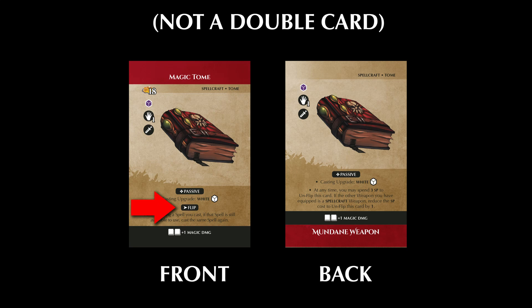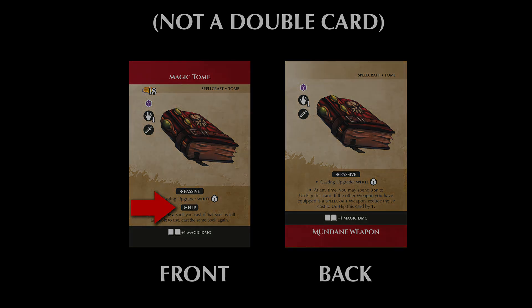For example, the magic tome does not have the double tag, meaning it's meant to be equipped using its front side. However, it has an ability with a flip condition tag. This tag requires the equipped adventurer to flip the card when used. On the back side of the tome, the adventurer can spend SP to unflip the card and use the ability with the flip condition again. This mechanic is used with guns and all sorts of items that are intended to only be used once an encounter or once every other turn.